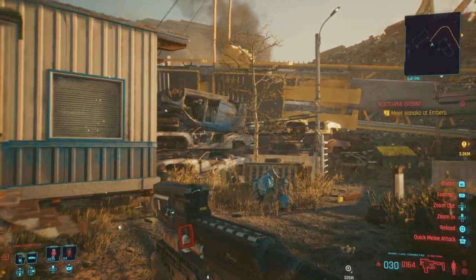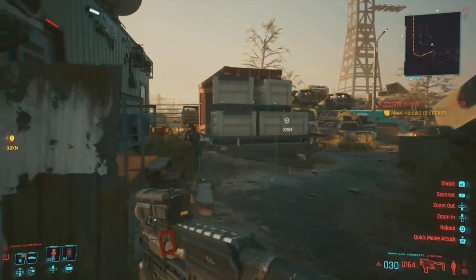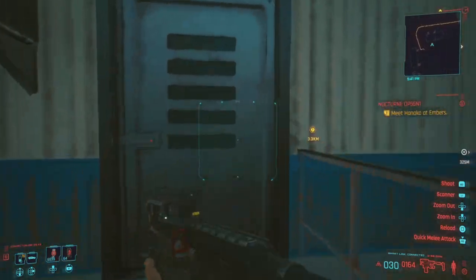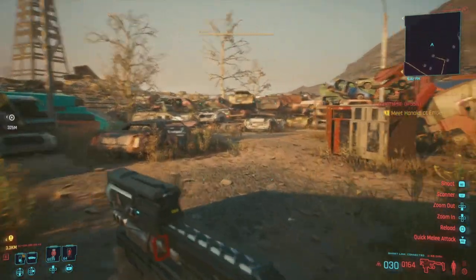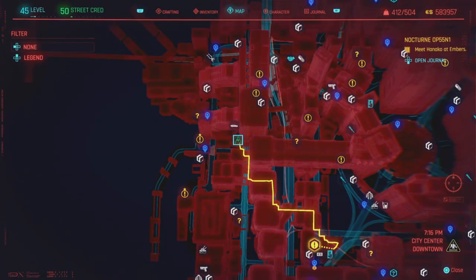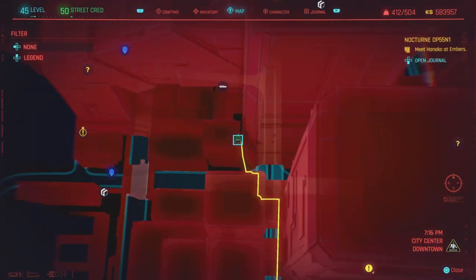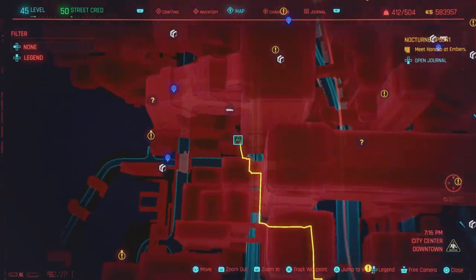Let's move on to the next location. We are in the wasteland, which is just outside the badlands, and there's a whole bunch of little goodies out here. I've been doing lots of exploring and came across a few nice items. The next one is in the city and it will be another legendary item.